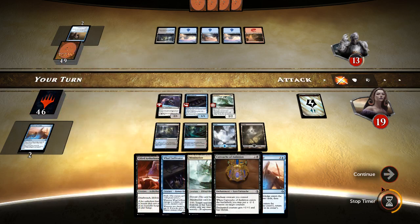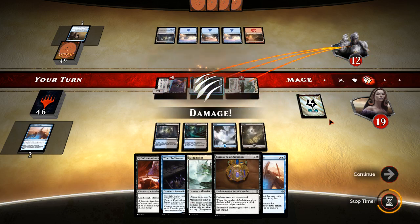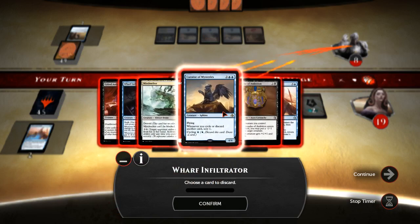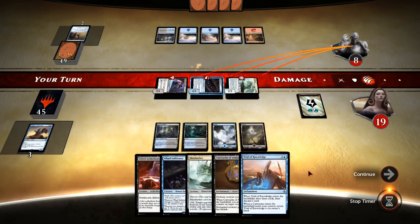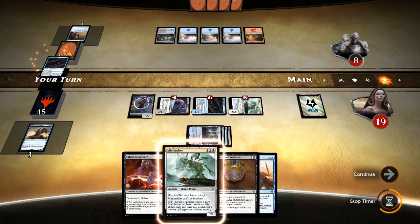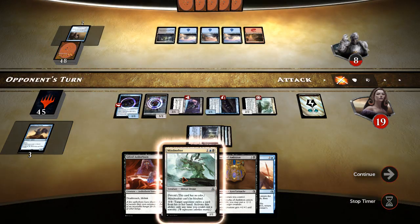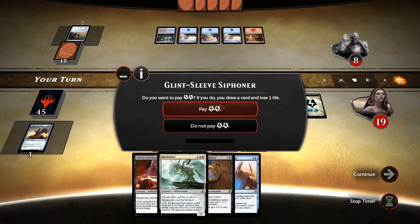Let's just go ahead and attack first. I would kind of like to draw some land, but we didn't. We'll get rid of this for now — he doesn't have any creatures apparently. We'll pay and put an Eldrazi Horror token; that doesn't get countered. Let's put our Wasteland Infiltrator out and see if he's got a Languish. He didn't have double black for Languish. He's going to have something — Radiant Flame, something to get rid of all these creatures, or he's going to die this next turn. Let's pay and draw an extra card.